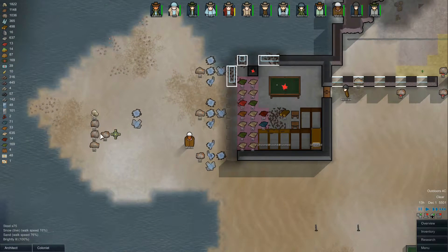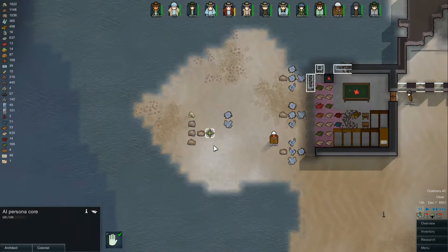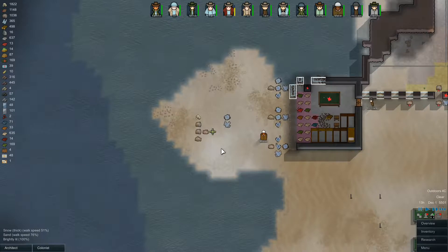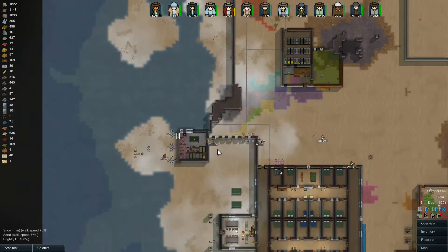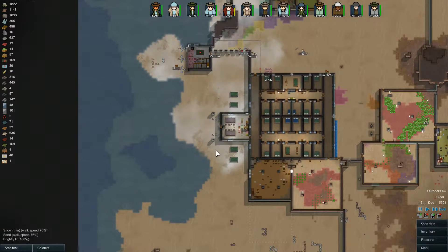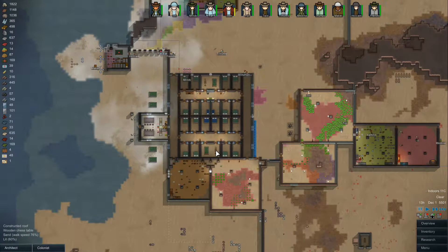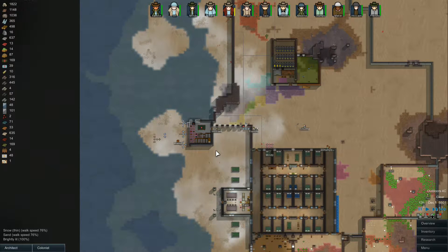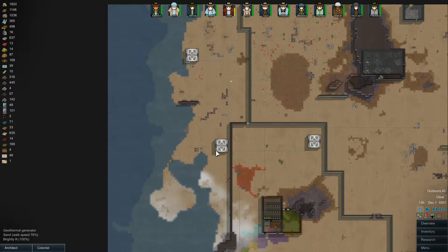Last time we had this little fight with the ship here, the remnants as you can see with the AI Persona Core. I don't know that I'm going to use the Persona Core. I'm going to keep it. I don't know if I'm going to use the ship to escape. This is kind of a mild playthrough here, so I don't really care to escape the planet. We'll probably go to the next version, Alpha 11 of RimWorld, before that ever happens.